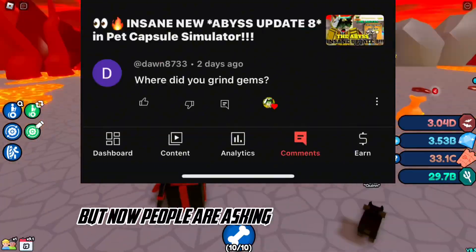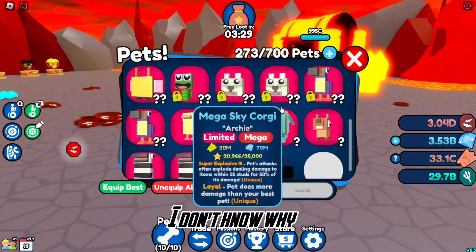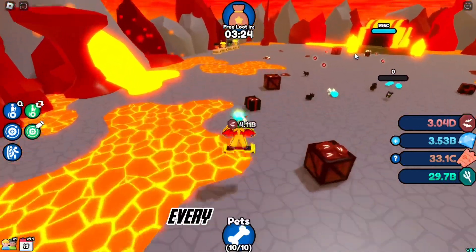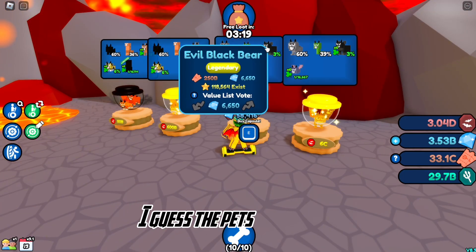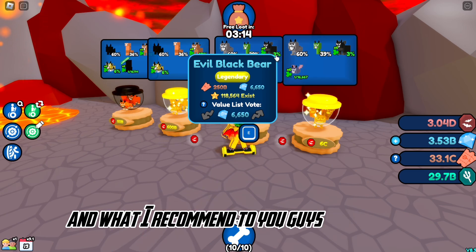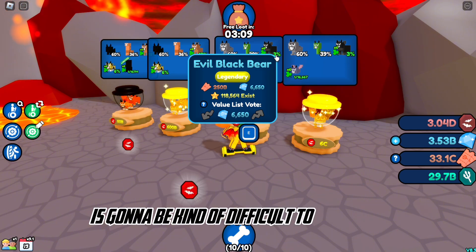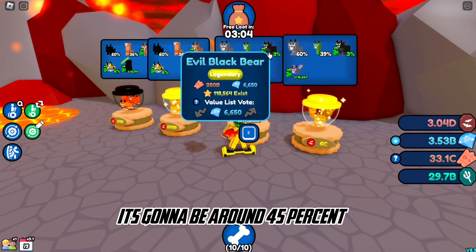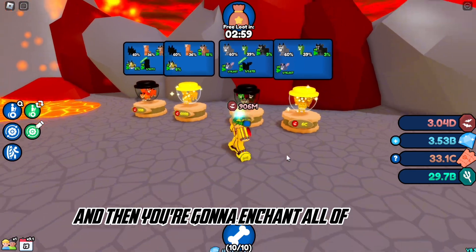People are asking this stuff again — I saw like eight more comments like this. I've made this video every update, and this time the key pet is different because now we need the Evil Black Bear. I recommend using the lucky boost because without it it's only a 3% chance, but after using all the boosts it goes up to around 45%, so just get like 10 of these.